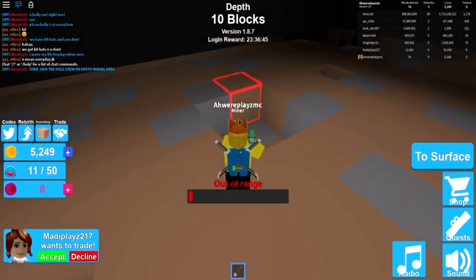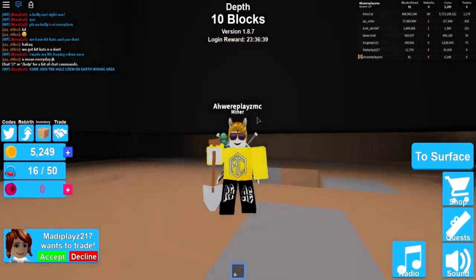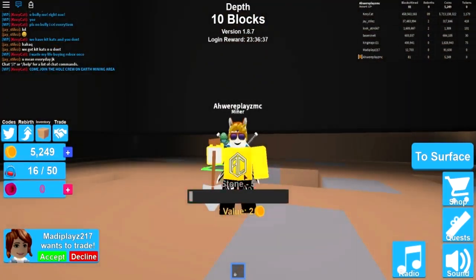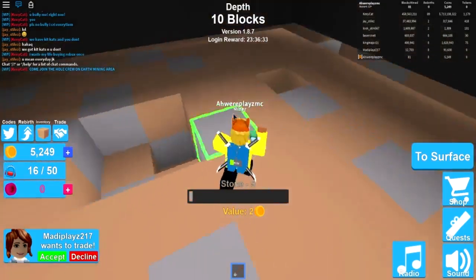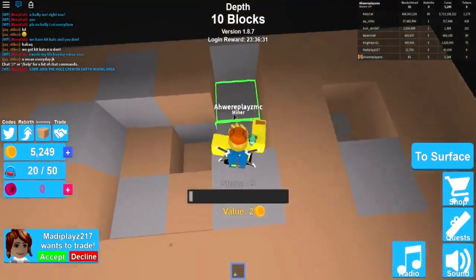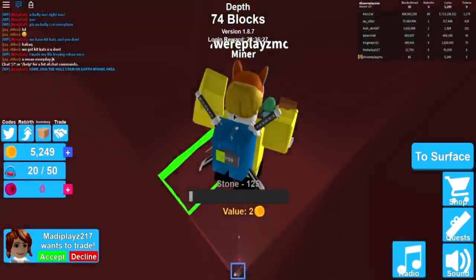If you guys want me to make this a series, make sure you tell me in the comment section down below. Let's keep on mining right here and get some money. Also, I do have new merch in this game — as you can see I'm wearing it right now, the brand new yellow AC logo merch. Go cop it, I'll probably leave the links down below.